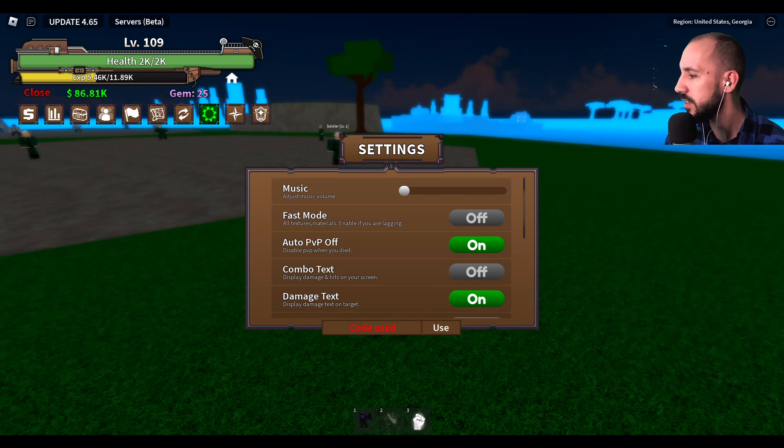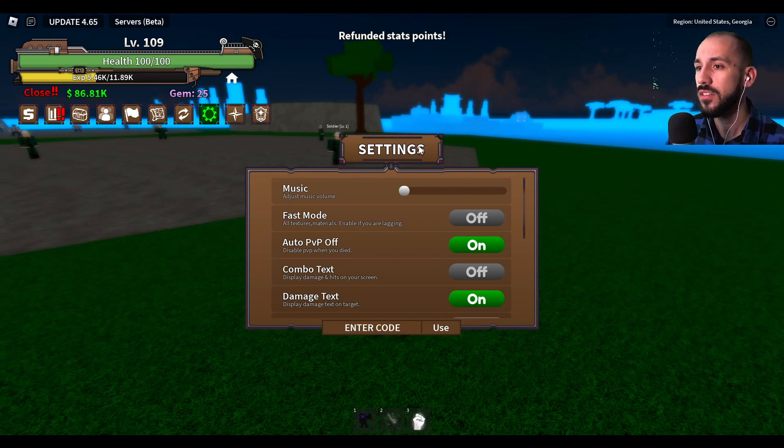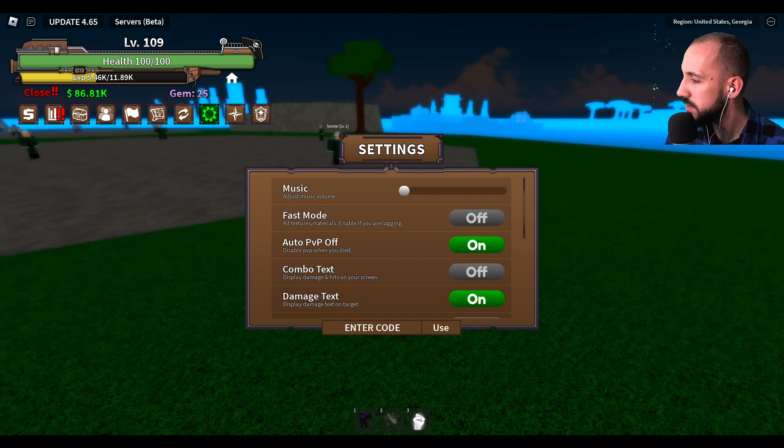"denox live" — code already used. I'm gonna place everything because maybe some people here are new to this game. "refund the stats 2023" — code already used. If you're new to this, just write them down because you can pause, rewind, and use them.